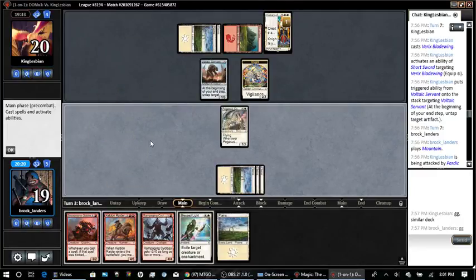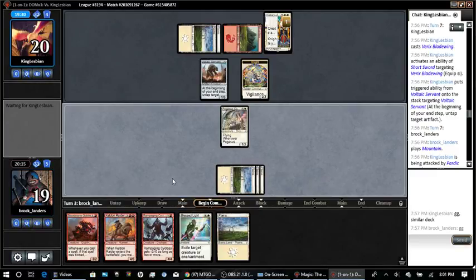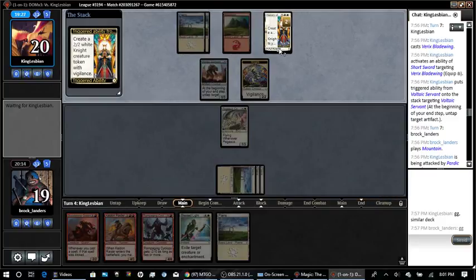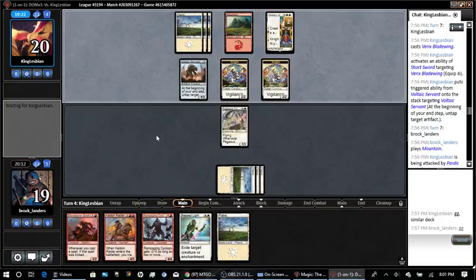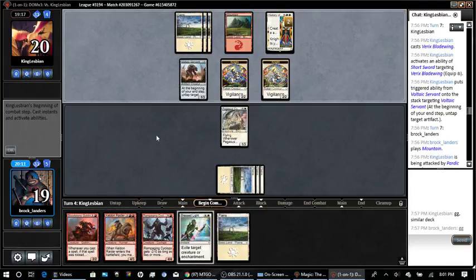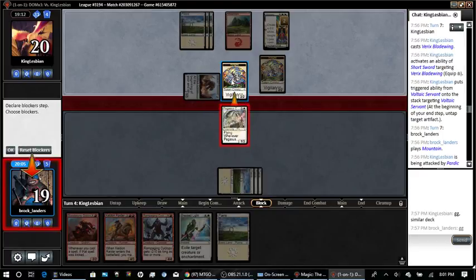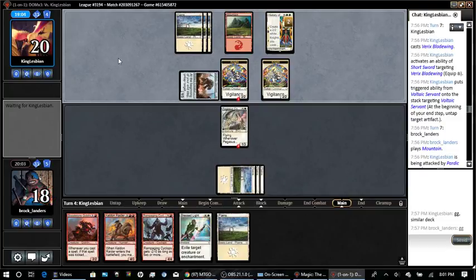Pegasus Courser is a slam dunk — just block at least one of the knights, that's the best I can do. He might have a combat trick but I may as well risk it at this point. He didn't have anything so I just took one — not too punished.